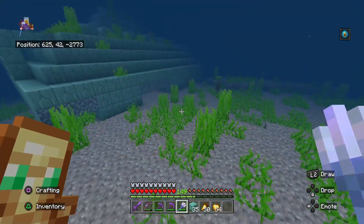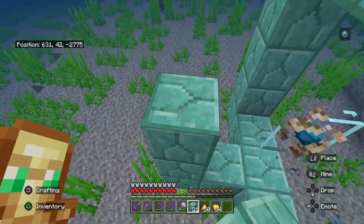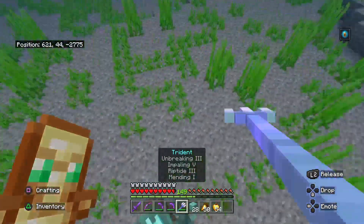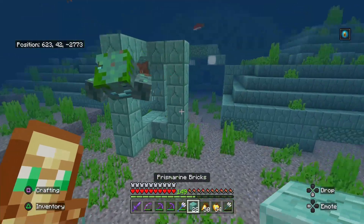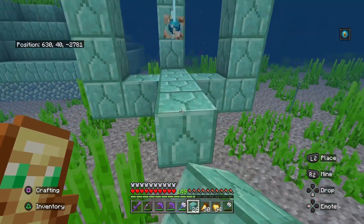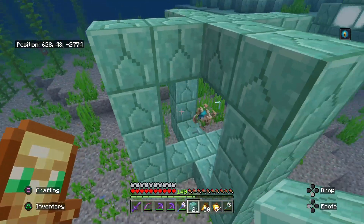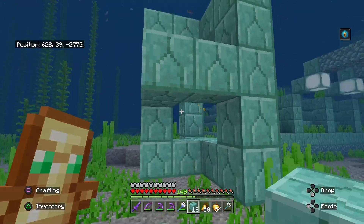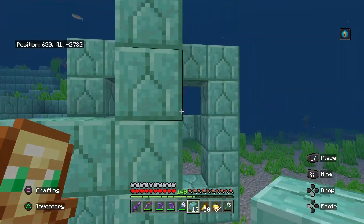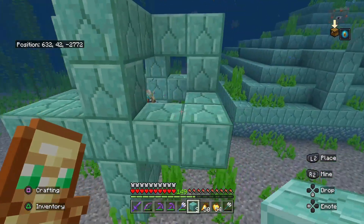We also have to worry about guardians that are going to be trying to attack us. It has to have full water source blocks too. This is probably where a loyalty trident is better because you get thorns damage every time you hit them. When you have something like this fully built, it should be a fully powered conduit. The more prismarine you add, the longer the distance gets, up to a certain amount — it's a pretty big amount.